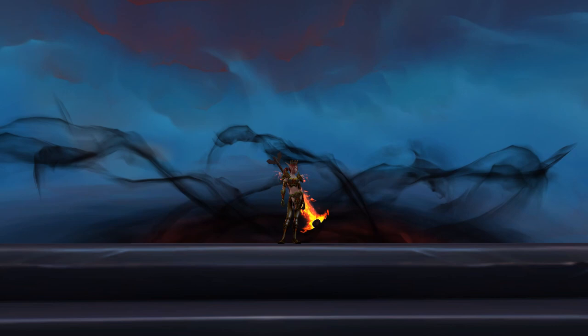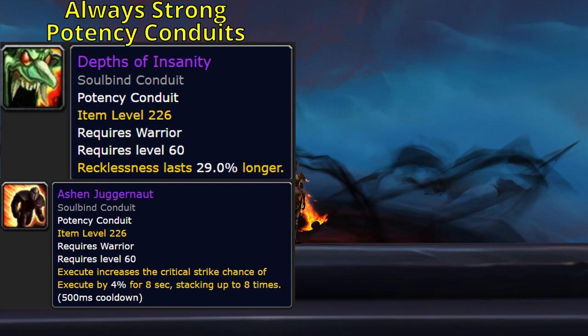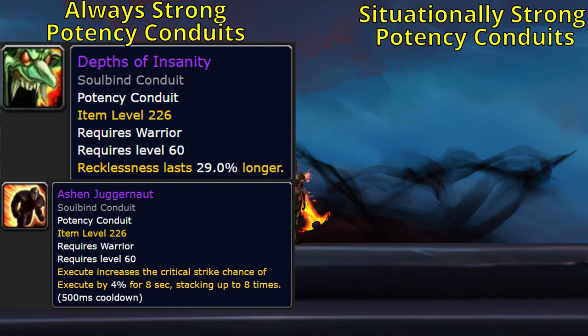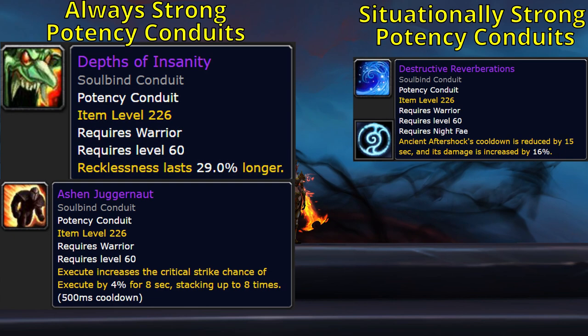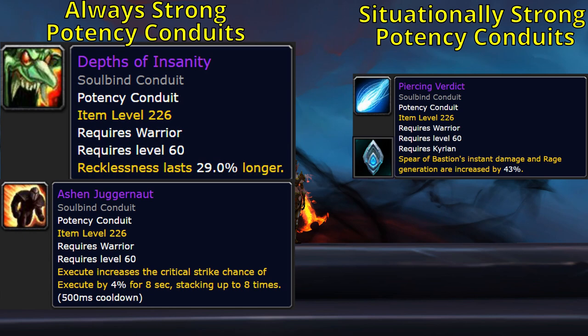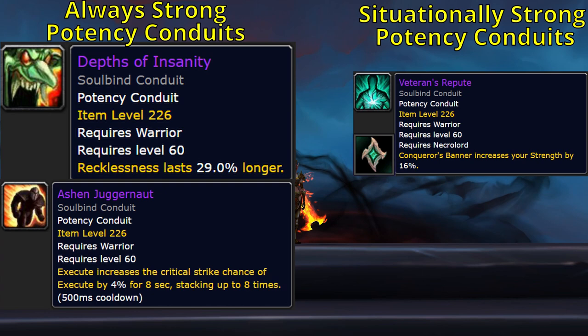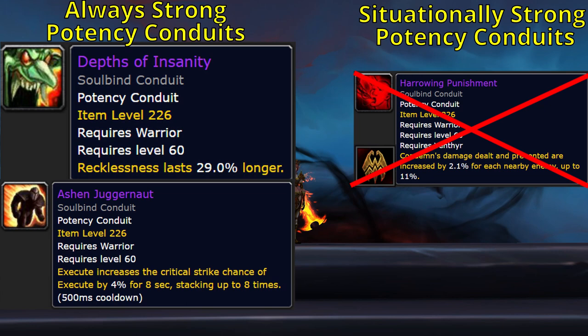In most cases you'll be able to get at least two Potency Conduits, and the two best are generally Depths of Insanity, which increases the duration of Recklessness, and Ashen Juggernaut, which gives Execute a stacking buff that increases the crit chance of subsequent Executes. The Covenant-specific Potency Conduits can be quite useful: the Night Fae conduit Destructive Reverberations increases Ancient Aftershock's damage and reduces its cooldown, which is strong in AoE. The Kyrian conduit Piercing Verdict increases Spirit Bastion's instant damage and the rage it generates, another strong AoE option. The Necrolord conduit Veteran's Repute makes Banner give you a percent increase to your strength, which is extremely nice. The Venthyr conduit Harrowing Punishment increases Condemn's damage based on nearby enemies, but unless mobs are literally on top of you they'll be considered too far away to grant the extra damage.